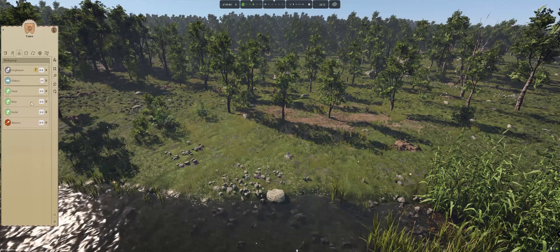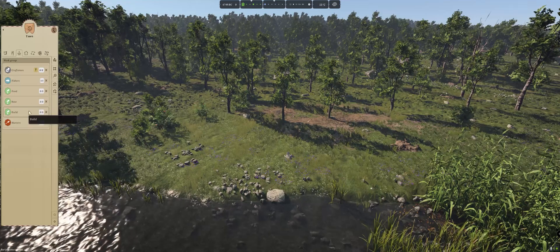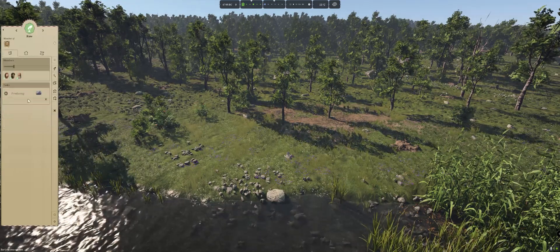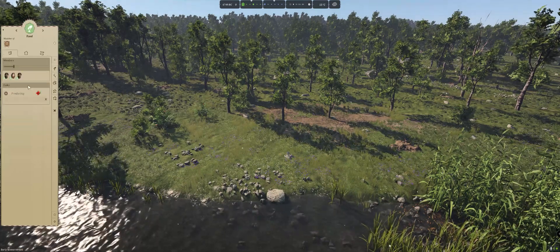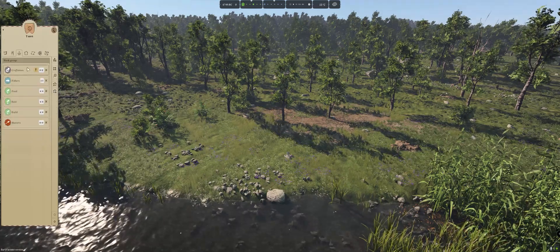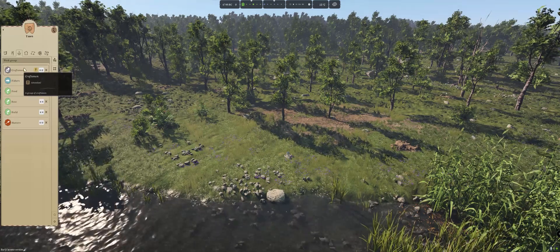Currently we have 10 people assigned and we can still add five, so let's add one to building, one to raw, one to food. The crafting group slots will be filled as soon as there's plant fiber, which we are not going to do right now.